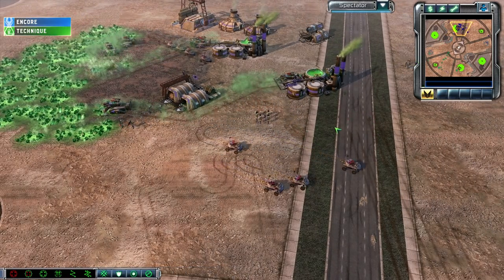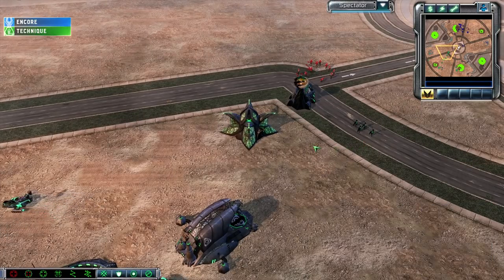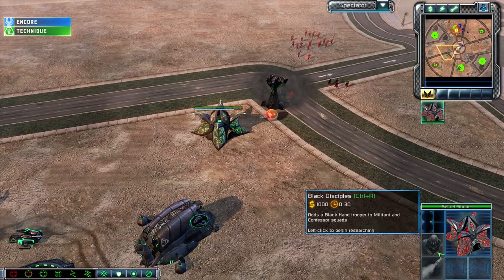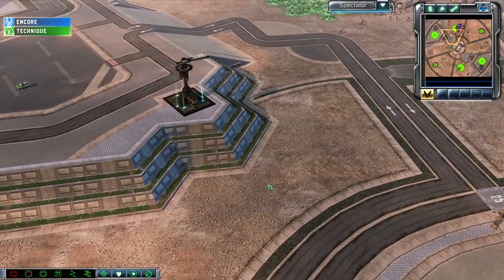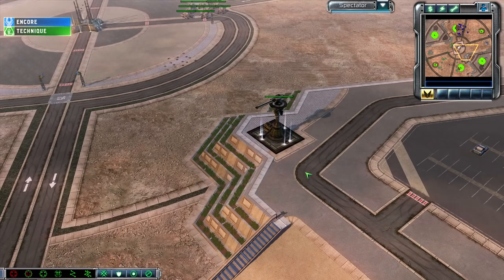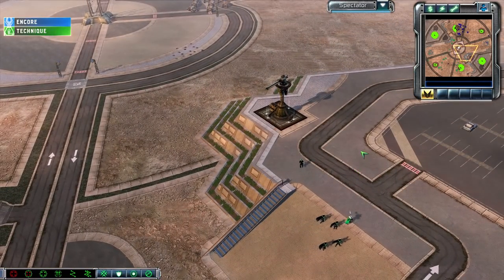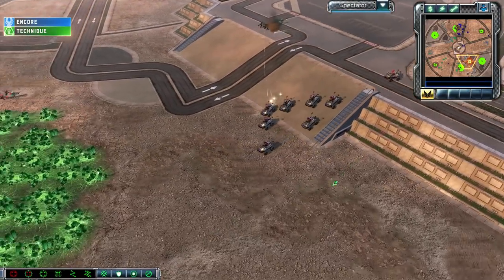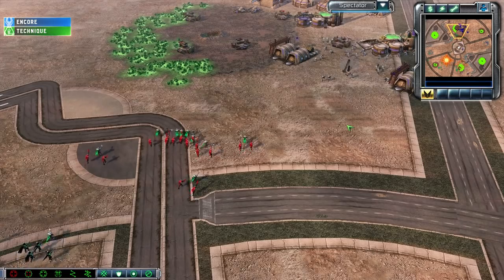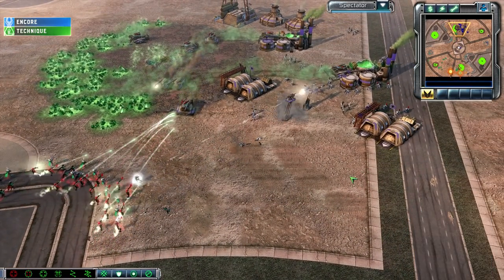Encore drops the Armory, sells off one War Factory, and for now is going with a little bit of man spam as well. Drops a second Barracks and there's the Secret Shrine — going to be purchasing Black Disciples upgrade. Technique did grab that tower. On the mini-map it looks like there's a blue dot — some kind of engineer or something for Encore. Pitbulls get spotted on the right-hand side, and this one Rifleman squad is hanging out inside Technique's base just trying to see what's what. A bunch of Rocket squads are going to be showing up — could be a good idea to drop some more defenses.